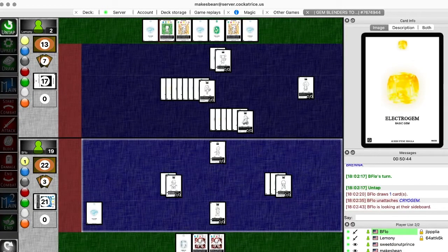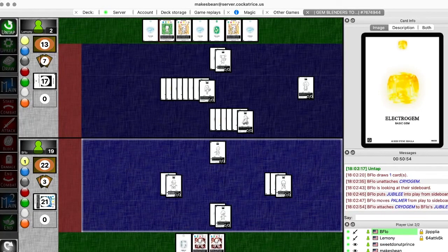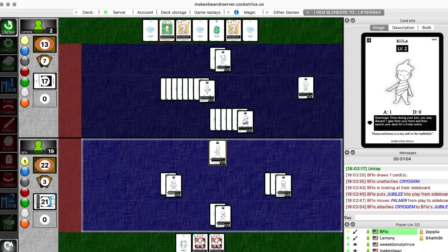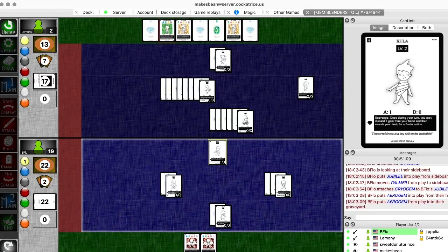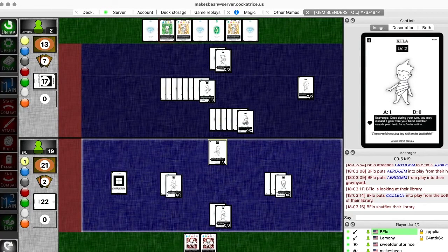How's Ben going to assure his victory? Bring in Jubilee. What's that for? Is he going to search out something with Kula? I'll activate Jubilee to give Kula a gem, and I'll activate Kula. He is. What is he going to get? He's also shuffling his deck. I'll get a collect. I will play collect. That's well played, Ben.